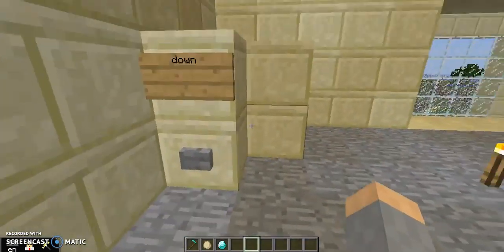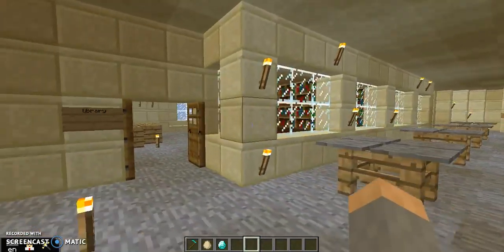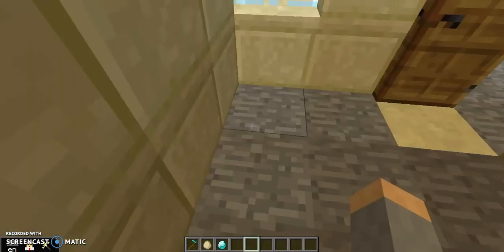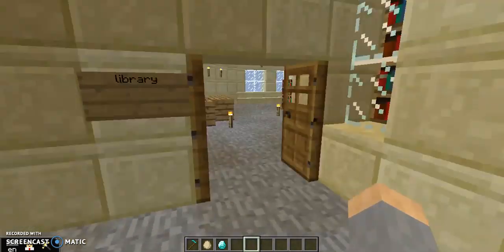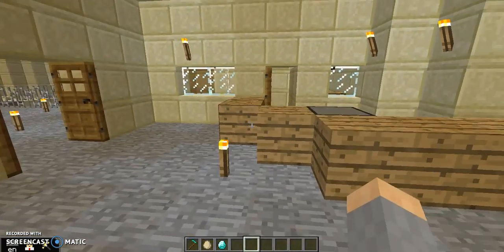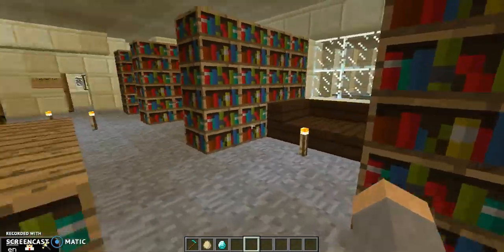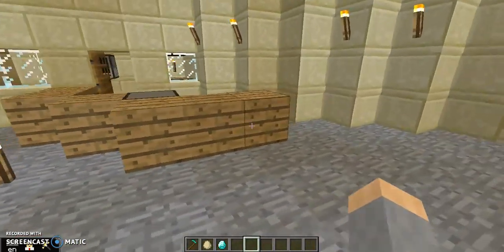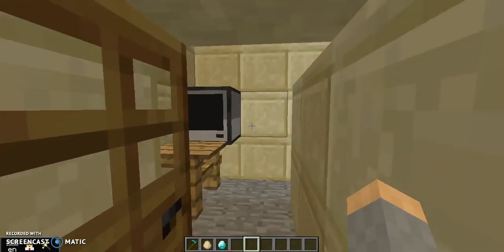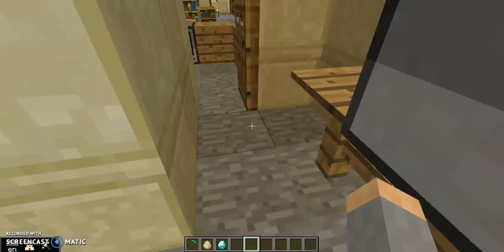We've got these nice elevators again. This is the upstairs lobby with a classroom here — more of a broom closet than a classroom, honestly. And we've got the library, which is where we are filming now. We've got chairs, books, lots of books, chairs, benches, and this big desk. There's a computer behind it and this little back room thing.